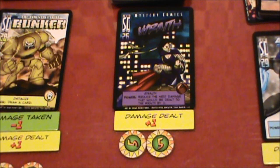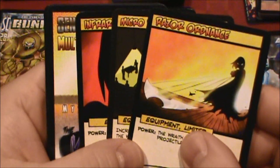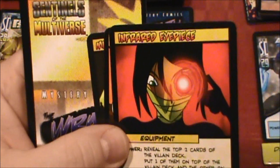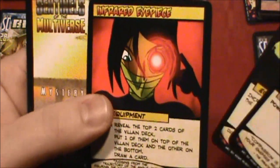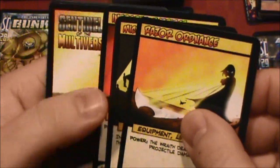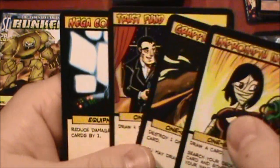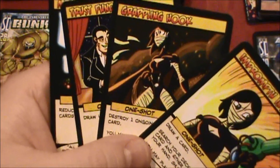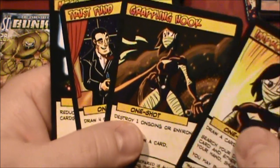Wraith is sitting there with 10 hit points — she's kind of in the most trouble health-wise. In play: Razor Ordnance, the targeting computer, and the Infrared Eyepiece. She just does such good damage, it's hard not to use that power. Start of turn, nothing's going to happen. We get to play a card — several things in hand: one can destroy an ongoing or environment card, but let's keep the Raptors and the Obsidian Field, so I don't think I want to do that.